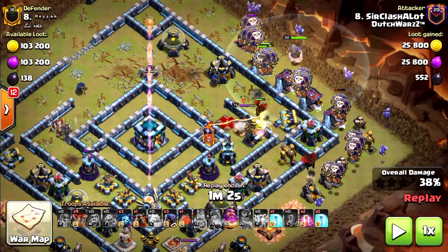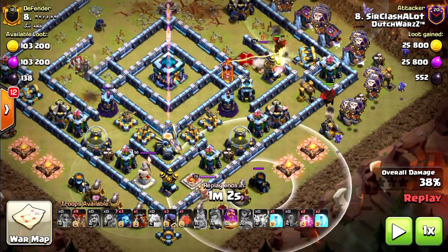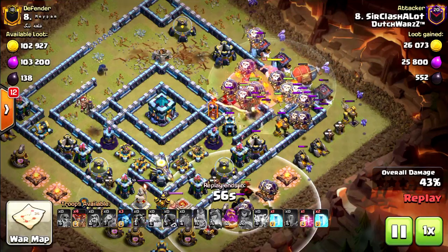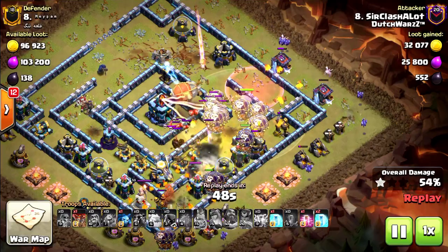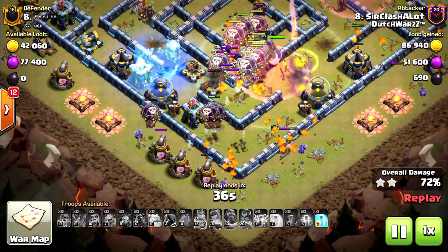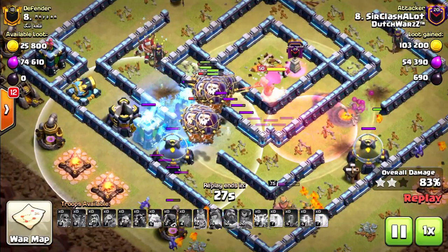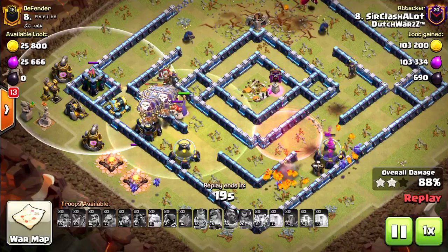I put the main group of loons on this side and support the main group with loons from the side, so my lalo force will stay in the base and not go outside to take, for instance, mortars. I haste to make sure the loons go quicker. I put my headhunters, blimp, and my loons in the warden ability to make sure the headhunters kill the queen and the battle blimp gets to the town hall. I also freeze the town hall to make sure it doesn't hit the bottom group of loons. Extra loons from the bottom to make sure the loons are going where I want them to. At this point I have way too many loons for only two archer towers to stop them.